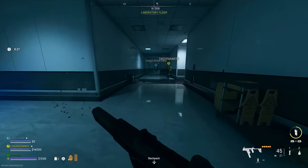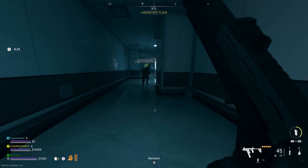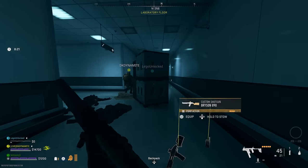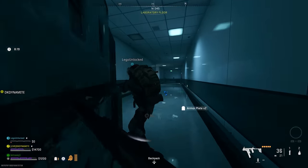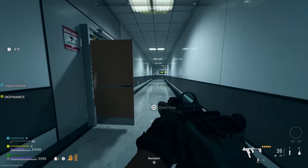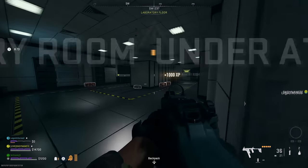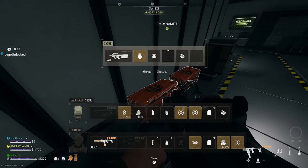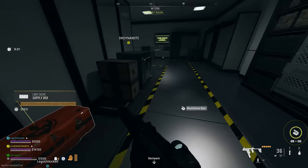You'll face a ton of Shadow Company AI as well as the Wilson, which is a turret with laser precision that shoots at you. You need to be extremely careful here because the chances of going down are very high. Run across the side of the top floor following our path and you'll enter the armory room.